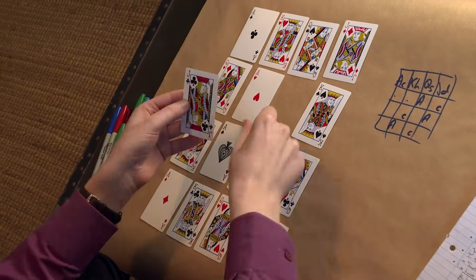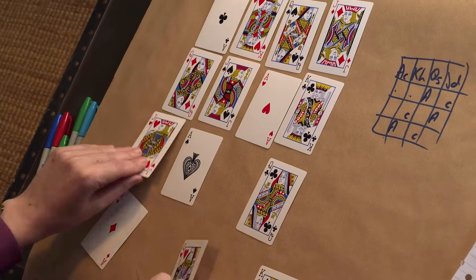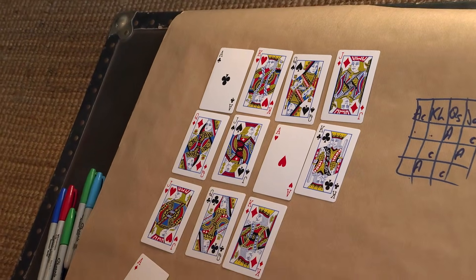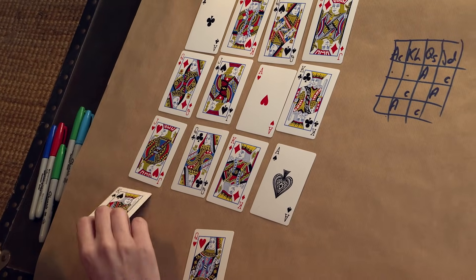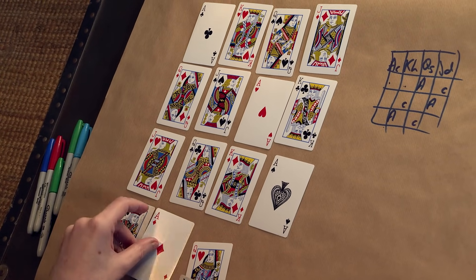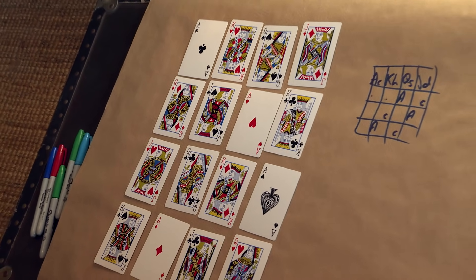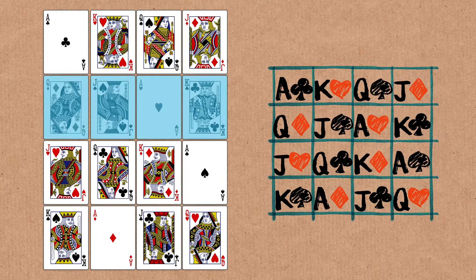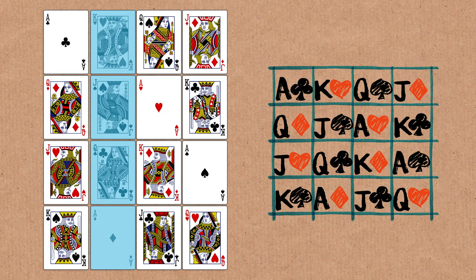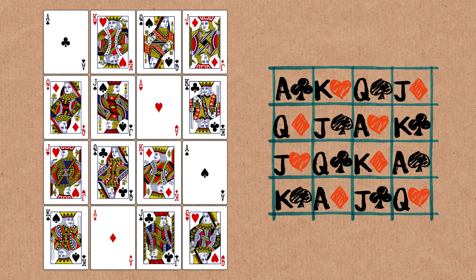Here's one of the possible solutions. The last row is going to need the king, the ace, the jack, and right there in the bottom corner, queen of hearts. That should work. Every row, every column, and the two diagonals each have an ace, king, queen, and jack, and also one of each suit: clubs, hearts, spades, and diamonds.